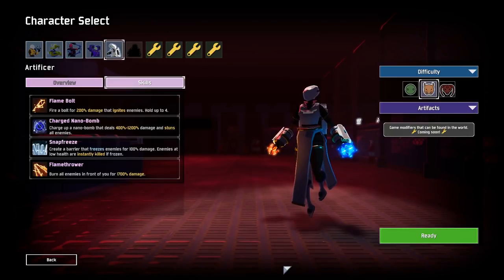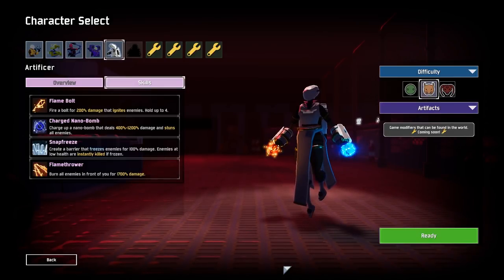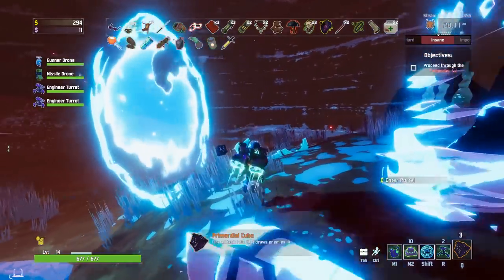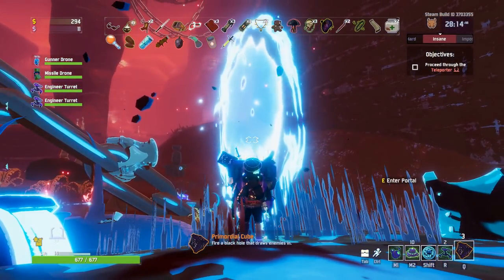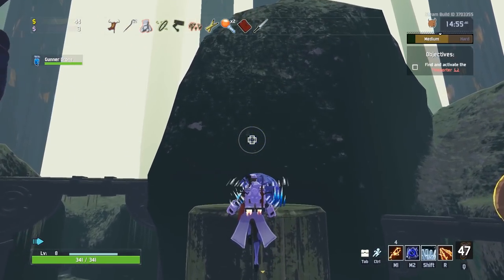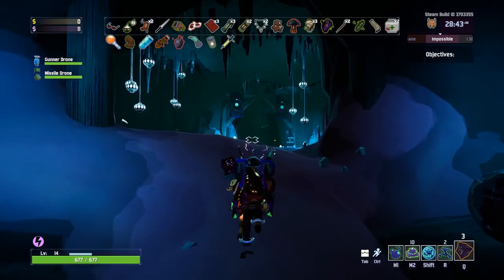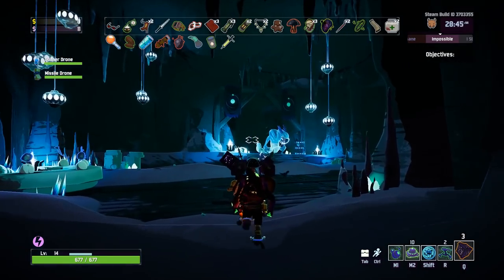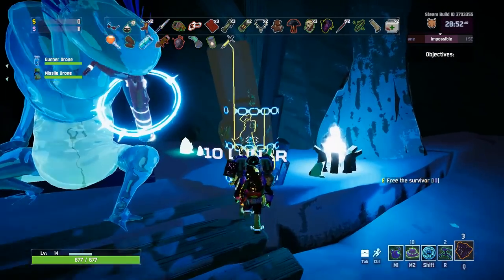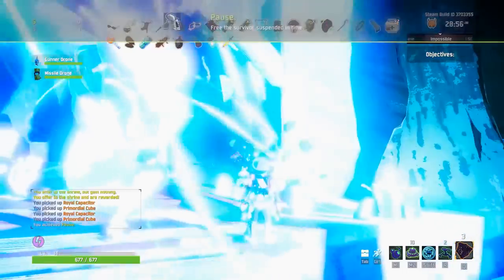Welcome back to more Risk of Rain 2 gameplay. Today we're looking at the Artificer, a high burst damage survivor. This is one of the later ones to unlock because it costs 10 lunar coins to do so. Once you have 10 coins you need to enter a blue portal once you've charged the teleporter. You can either wait for one to appear randomly or spend a lunar coin at a particular lunar stone. Once you enter the bazaar you spend the coins and the Artificer character is unlocked.